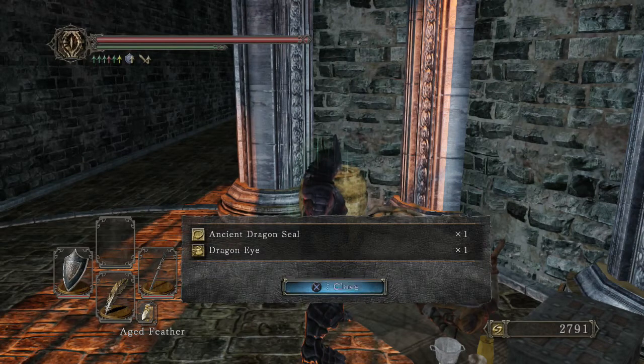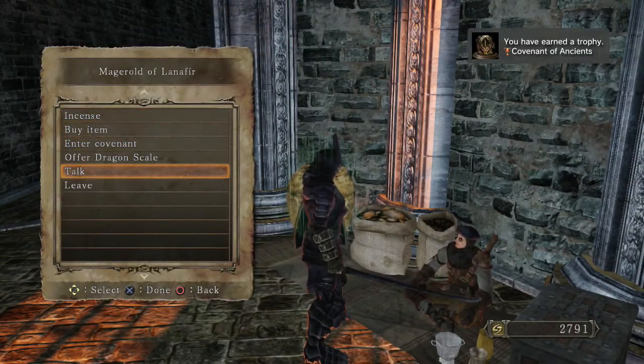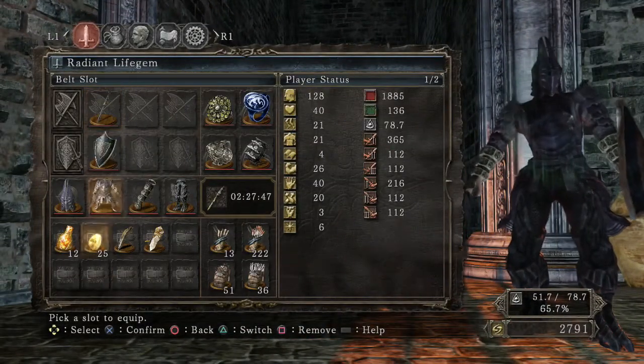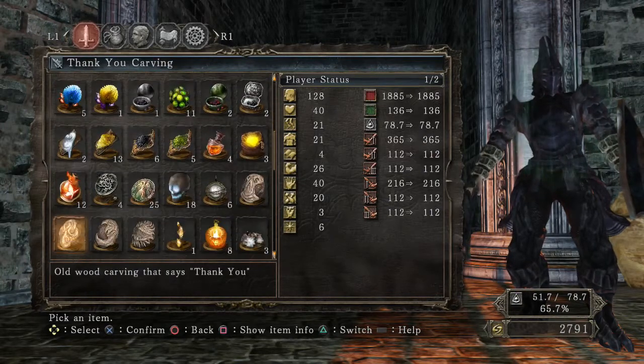You get two items from joining this covenant. I went ahead and looked into the descriptions of the items, but other than that, that's pretty much it. If you don't want to stick around for the items, that's how you join the covenant.